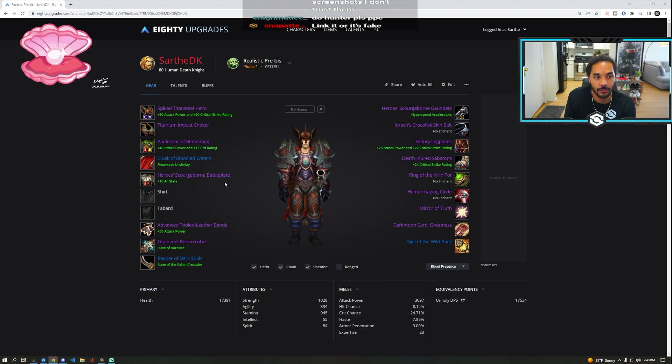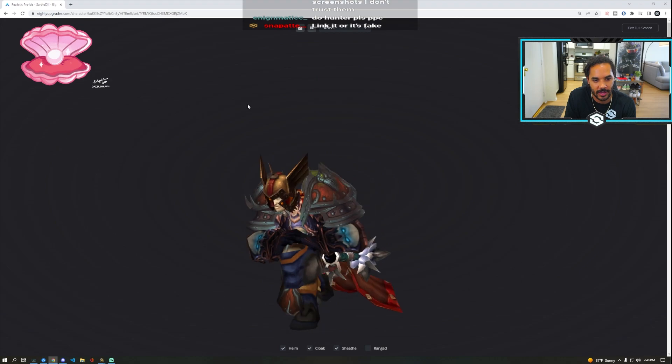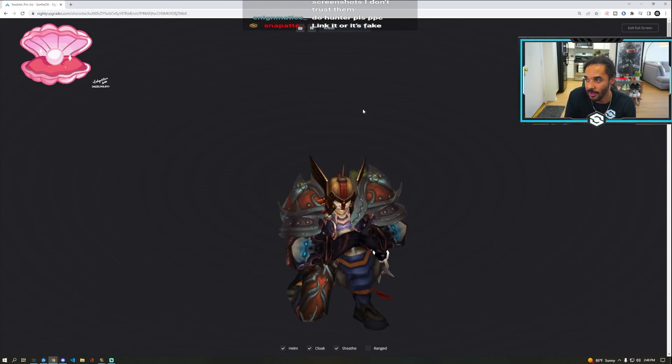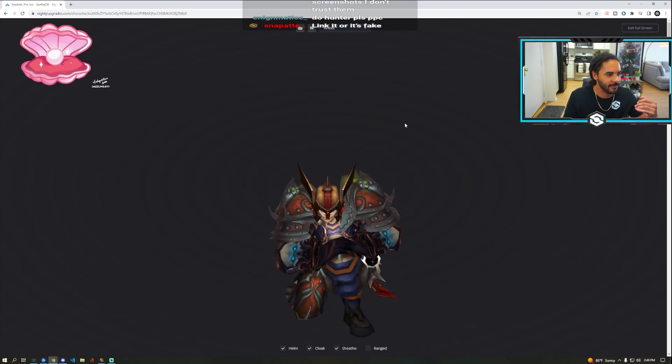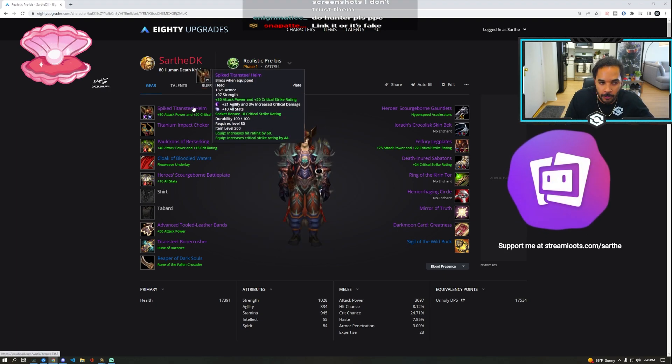So that is literally, quickly, all of your PreBiS gear. That is it. Go farm your PreBiS — it should be easy, it should be really easy, and there are good alternatives to everything. The full PreBiS is stupidly expensive — BOE, BOE, BOE — but the easy alternatives are all very accessible.